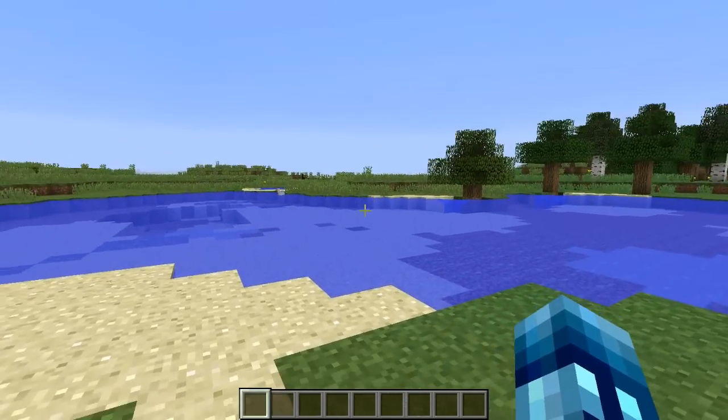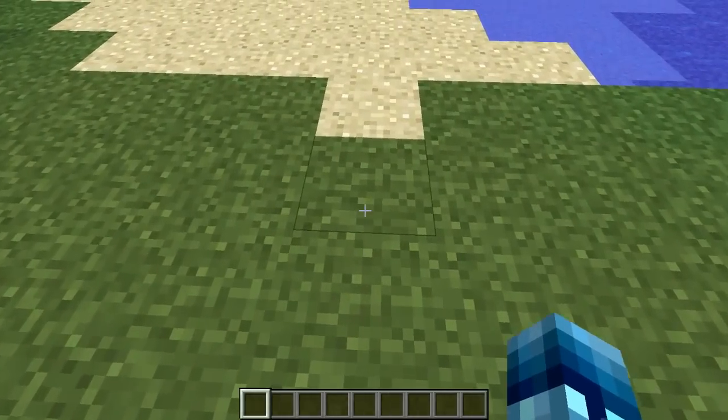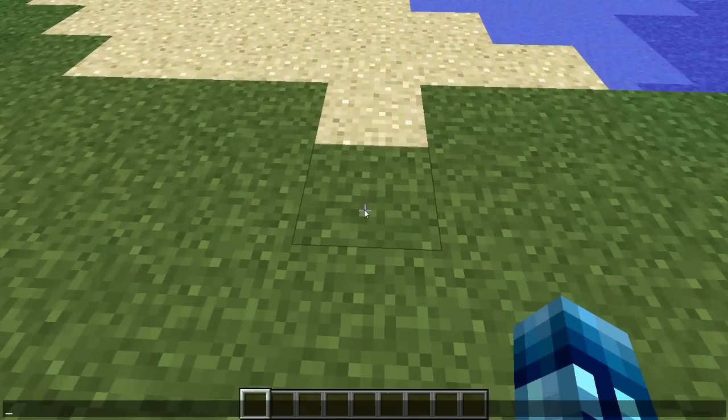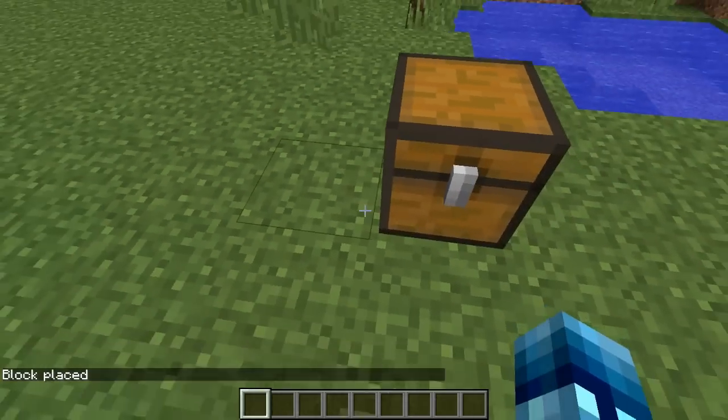This next glitch is called the triple chest glitch. This will only work if you have cheats enabled. What you want to type is /setblock with the tilde key three times with spaces in between, and then the word 'chest' at the end. You place that down right in front of you or wherever.